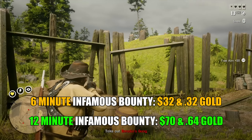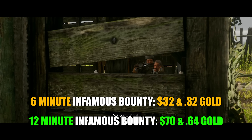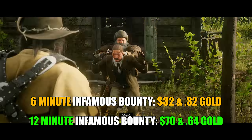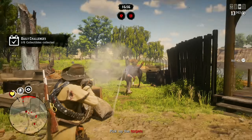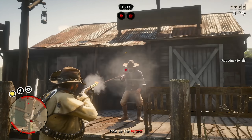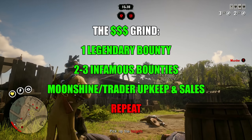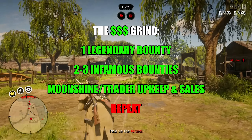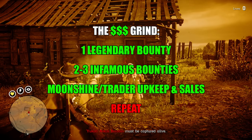In those 48 minutes, I suggest playing two to three infamous bounties, as they're also paying out double money and gold. Spend 12 minutes on each infamous bounty — that's $70 plus 64 gold nuggets per mission. All in all, one legendary bounty and three infamous bounties shouldn't take more than one hour and change using the 12-minute method. That means you're making over 2.56 gold bars and $567 in one hour just from bounties. Do this for one hour a day for 30 days and you're looking at over 76.80 gold bars and over $17,000 this month from bounty hunting alone.